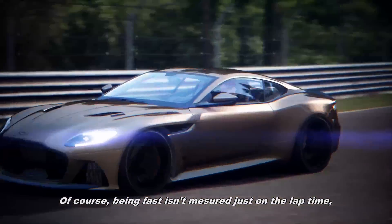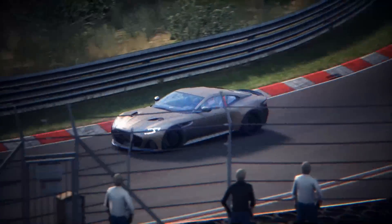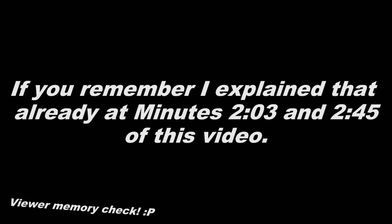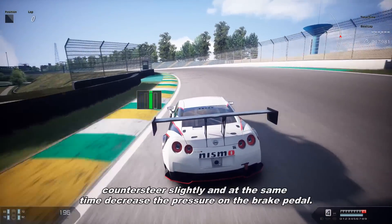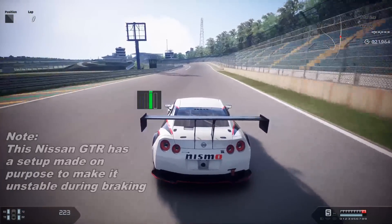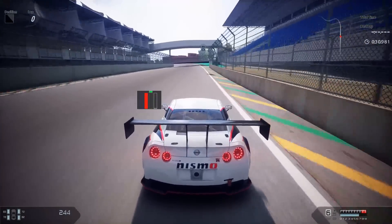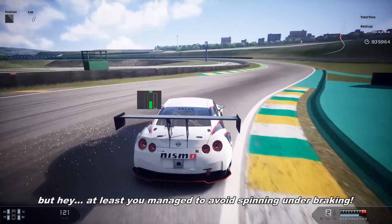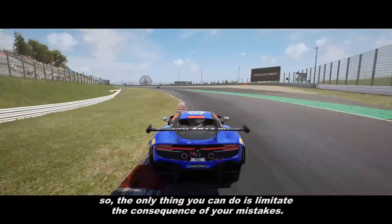Being fast isn't measured just on lap time — it's also measured on how good you are at recovering from a mistake. For example, the most classical one: the spin. What do you have to do when the car starts spinning under braking? Counter-steer slightly, and at the same time decrease the pressure on the brake pedal. This could result in late braking, obviously. But at least you managed to avoid spinning under braking. In some cases you can't avoid spinning, so the only thing you can do is limit the consequences of your mistake.